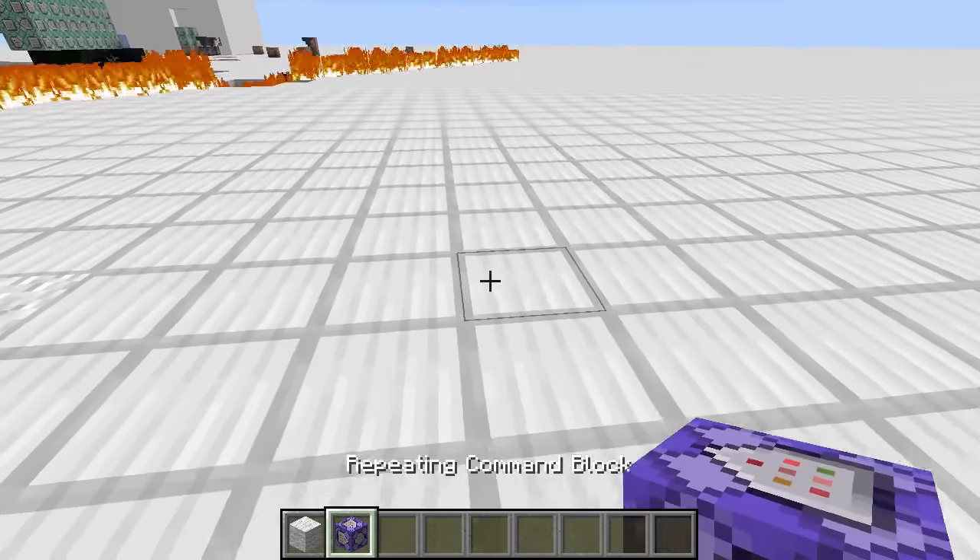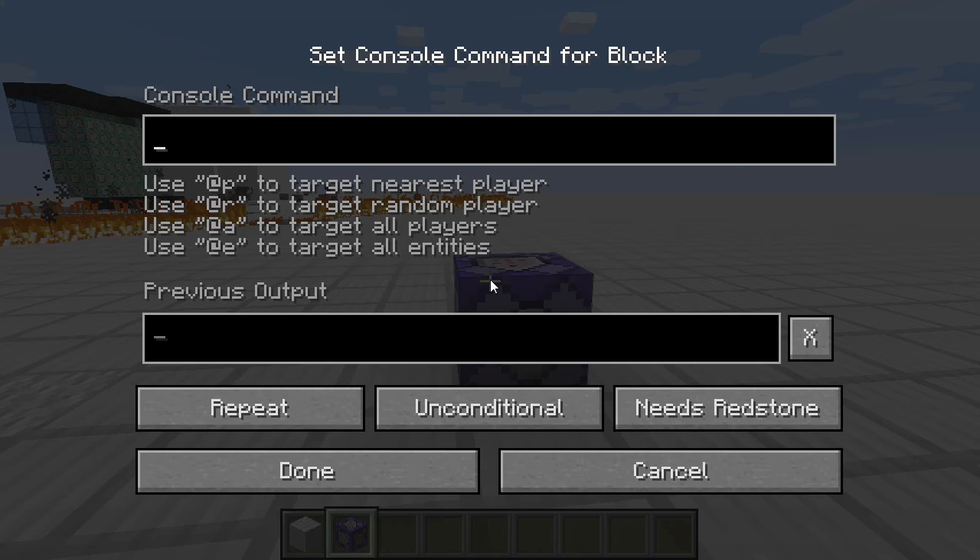Lerakom ide. Oké. És beírom azt, hogy execute. Ez lefuttat egy entitásra egy parancsot. Kukac. Azt szeretném, hogy minden játékosra érvényes legyen. Sőt, ezt lehet fokozni azzal, hogy minden entitásra. Legyen minden entitás, ne csak játékos, hanem mobokra is legyen érvényes.